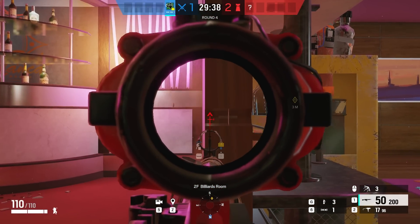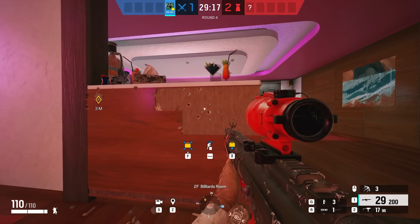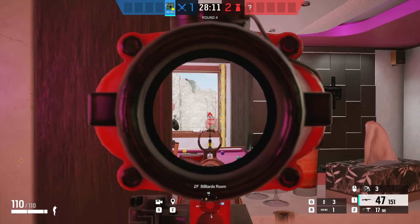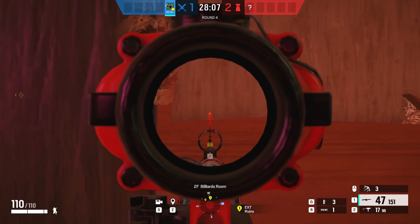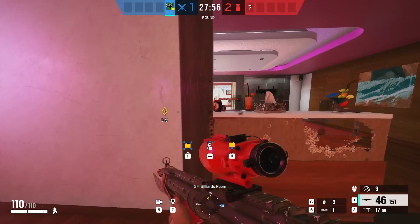Bullet holes are currently back with this next trick on Coastline, and now we can finally kill the player that's been on ruins for nine minutes through a bullet hole from the counter again. This is one of the rare textures in Siege where there are two layers right on top of each other. Since we can get directly on the side of it, we can shoot one layer off which leaves the second layer exposed, and that second layer will then take bullet holes.